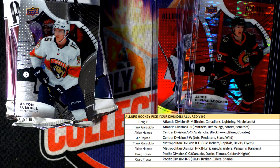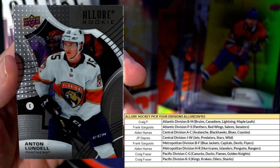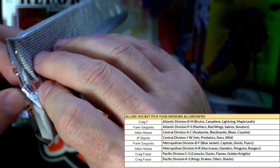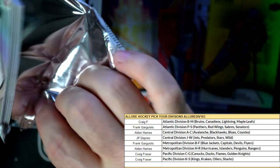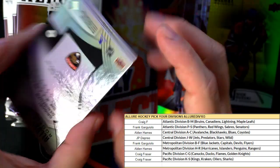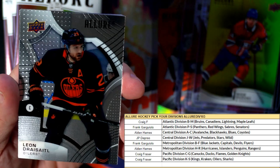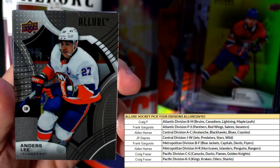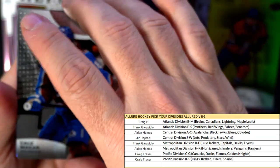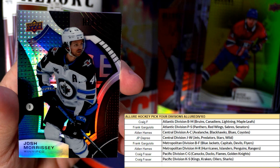This stuff is very loaded — hopefully we can pull one of the 16-bits out of here. Anton Lundell, Panthers. Next up — Dallas Stars, I love their jerseys even though they're playing against my Kraken. Oilers, Islanders, Bruins. Winnipeg Jets — a little refractor there, Josh Morrissey. I guess they don't call them refractors with Upper Deck.